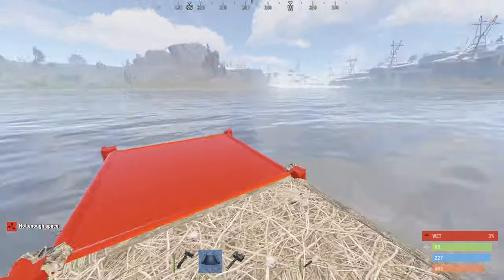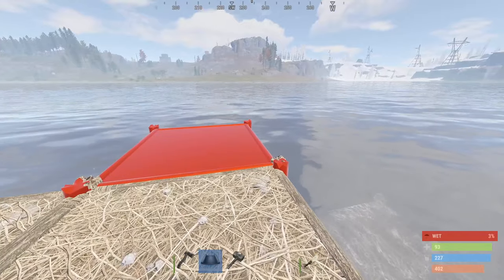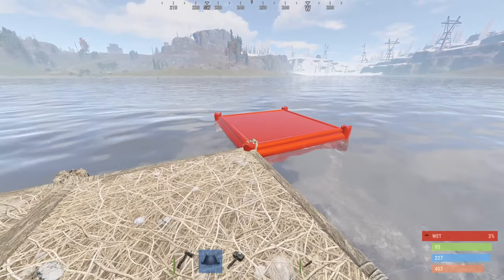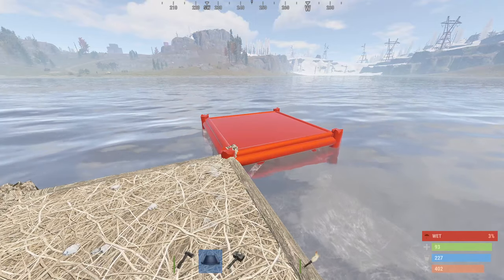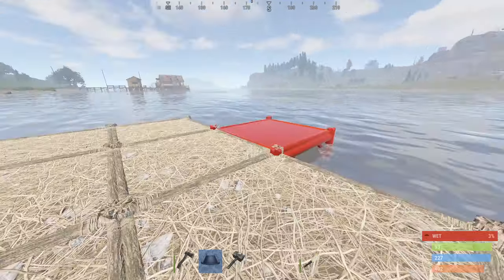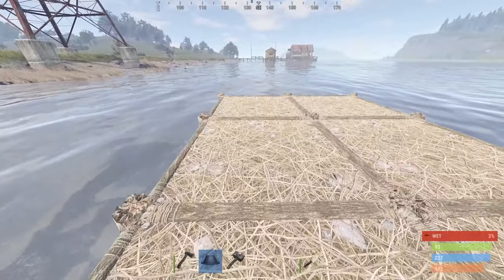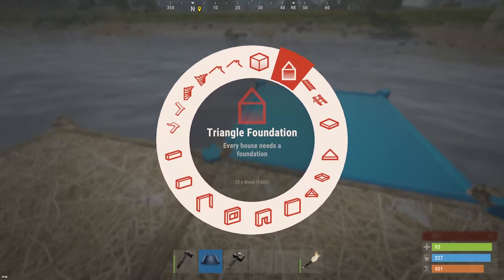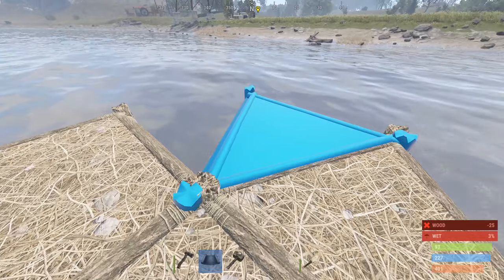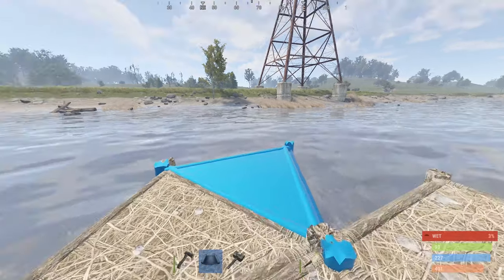I'd recommend you probably start with a two-by-one or something, because you need the garage door blueprint. Without that, this is a real nightmare because you have to keep taking the double metal doors off to get stuff inside. So this can be a platform, we'll have our main doorway to the base here.